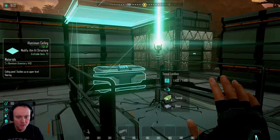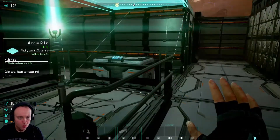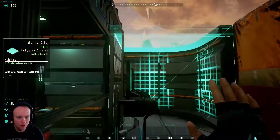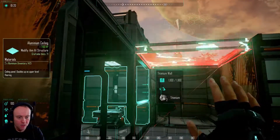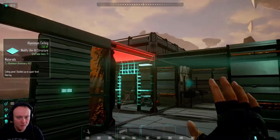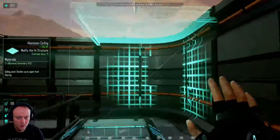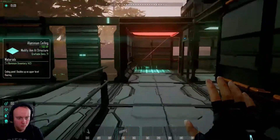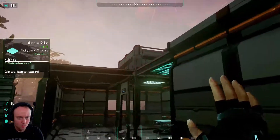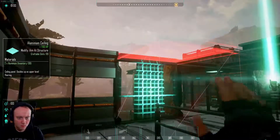Do I even want to put a second floor on? I don't even know. I'm just trying to think - if I wanted to put a second floor on, where would I put the stairs? Maybe we don't put a second floor on, because obviously I guess we don't really plan on staying here, do we? It's just a starter base. Then I can put one here, one there.